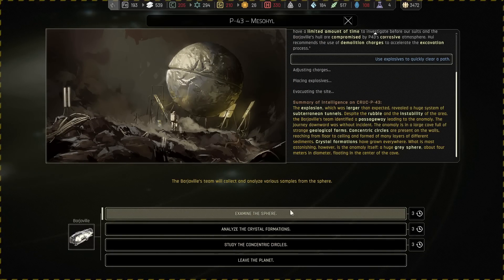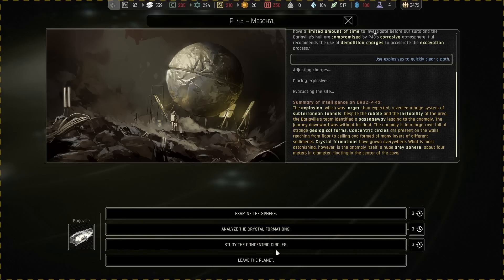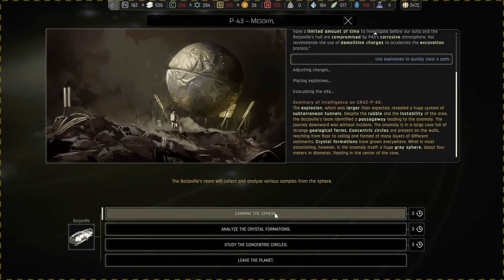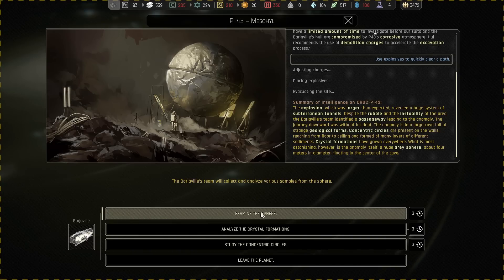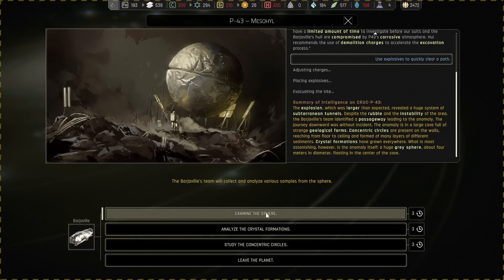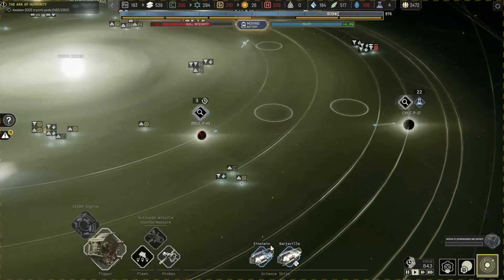We can examine the sphere, analyze the crystal formations, or study the concentric circles — but we cannot do all of it. If we touch the sphere it'll probably destroy all of them — we've seen one of these eat all the equipment before. So we'll do some with the other option and probably sacrifice them at the sphere. We'll study the concentric circles — that seems pretty harmless. We'll go for the harmless option.